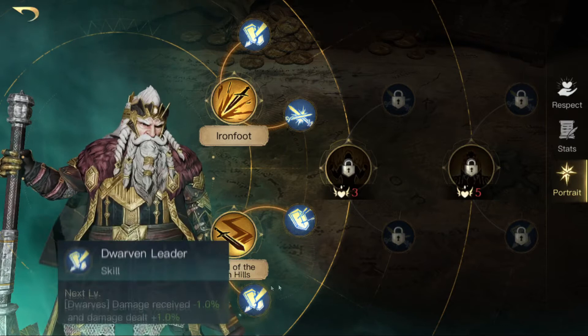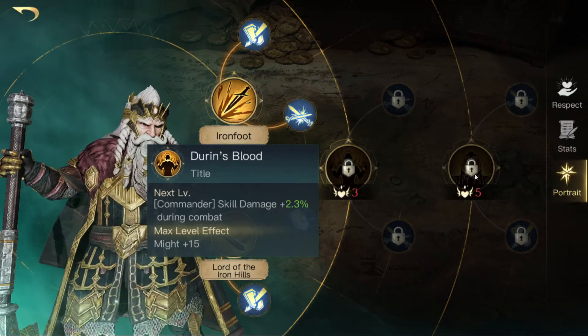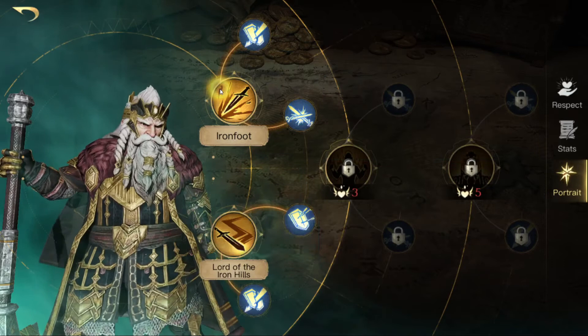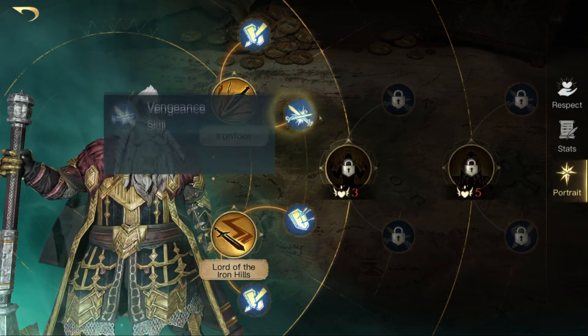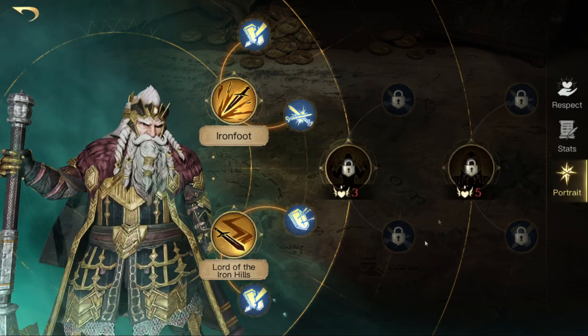For the army build, you would go for Lord of the Ironhills so your dwarven units deal more attack damage. You would go for Dwarven Leader so your dwarves receive less damage and deal even more damage. Then go for Fortify so you can defend very well. Then I would go for King Under the Mountain so your commander gets bonus Might and bonus damage. Then put two points — maybe more — into Open Wound and Vengeance so you can deal some damage as well. Maybe then go for Endurance Blood and click all other abilities once if possible.